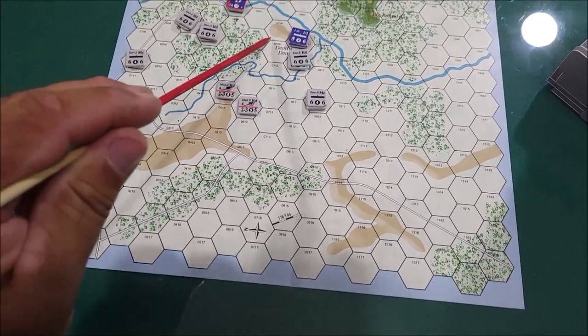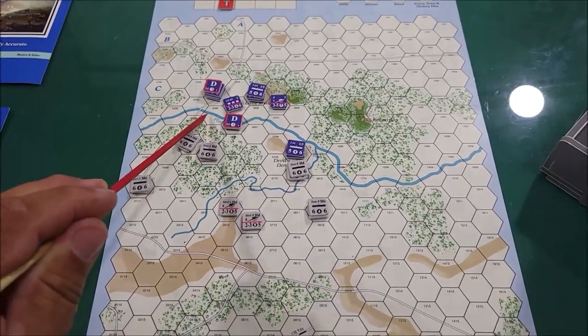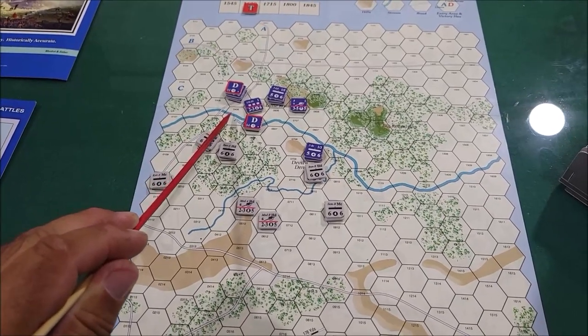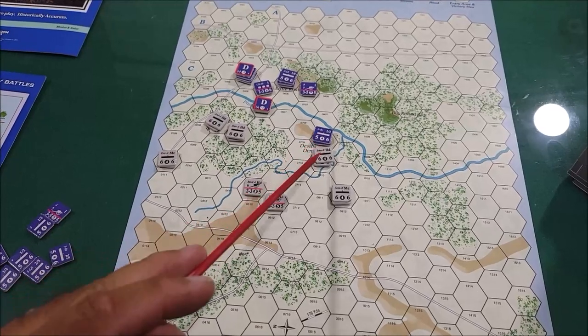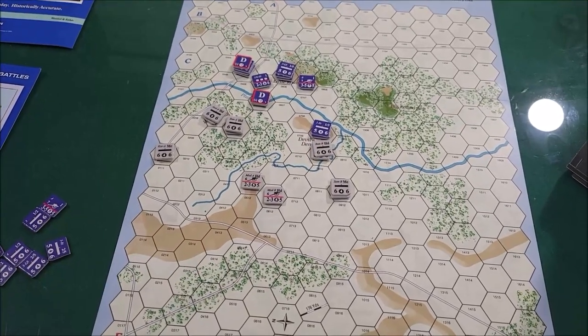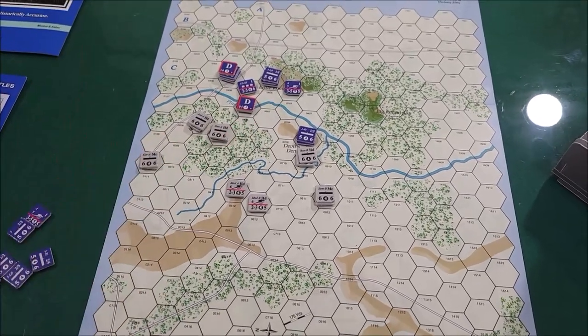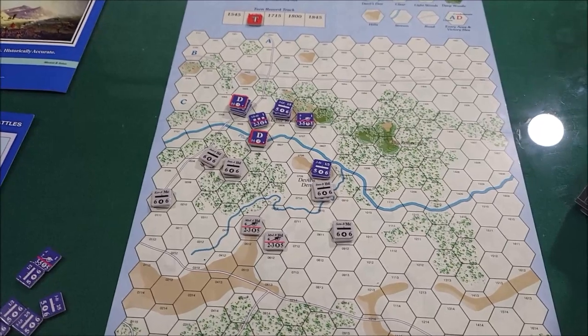Next, we're doing the movement for the Union, and we'll see what we can do here. Not much going on for the Union to be honest. I see a little bit of artillery attack maybe, and then maybe having an attack here, trying to protect Devil's Den. Or we try to move — I don't know what we're gonna do here. Anyways, let's go from there.